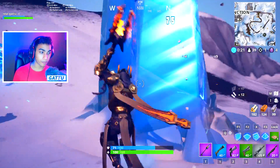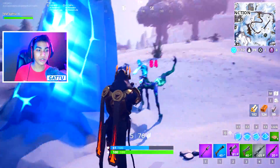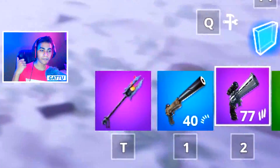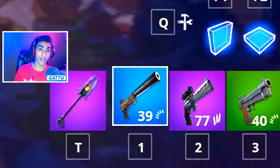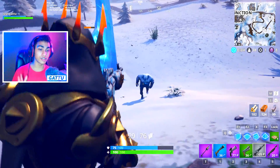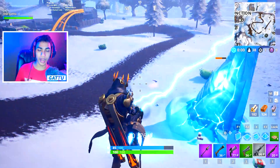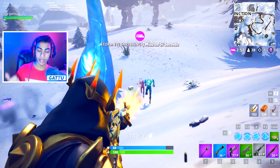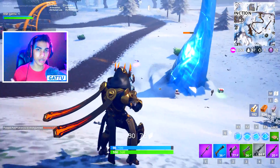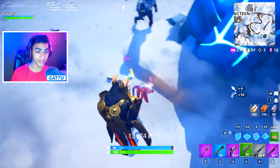Our first challenge is to deal damage with assault rifles or pistols to the ice legion — we gotta deal 10,000 damage. All you gotta do is find a pistol or an assault rifle. I'd suggest going for assault rifles, but if you can get your hands on a hand cannon or the new scoped revolver that'd be really nice. On average, a headshot on a normal zombie gives you 64 damage, and on a brute it gives you 83 to 86 headshot damage. So on average you gotta get at least 150 zombies with a headshot to easily complete this challenge.